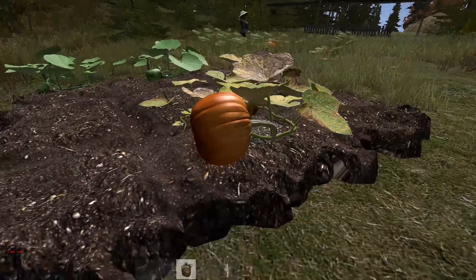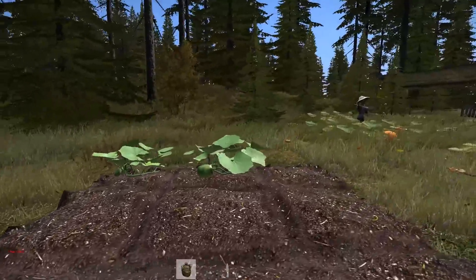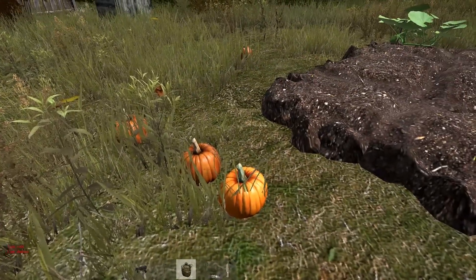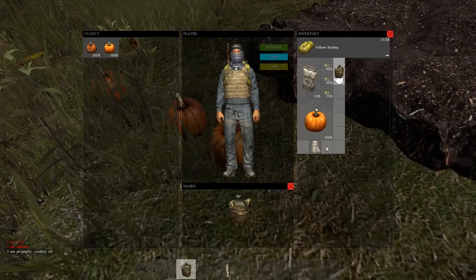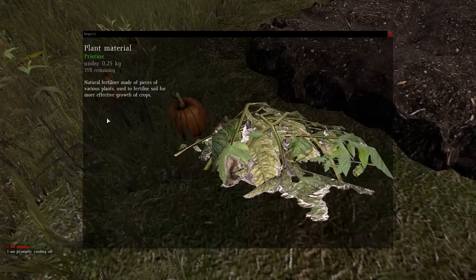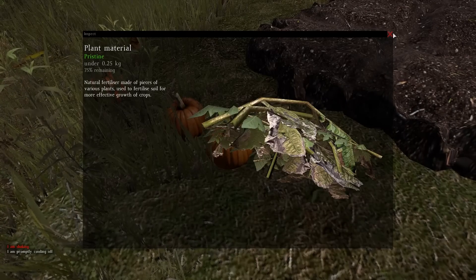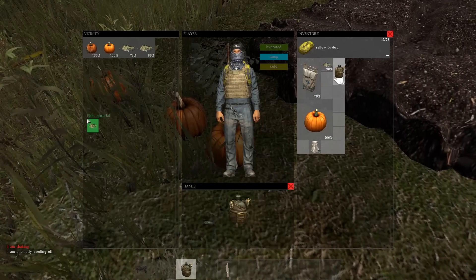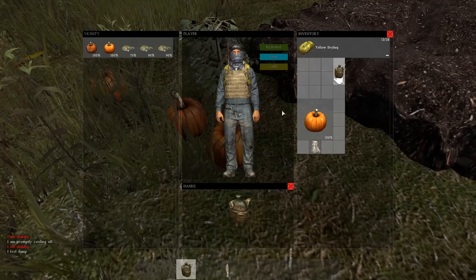Once your crops have finally grown, go up to them and collect crops and plants. You can use the leftover fertilizer to fertilize other plants, but I haven't been able to get this to work. If you inspect it, it says it's plant material you can use for fertilizing, but I can't get it to work - so if anybody knows how this works, please leave a comment down below.